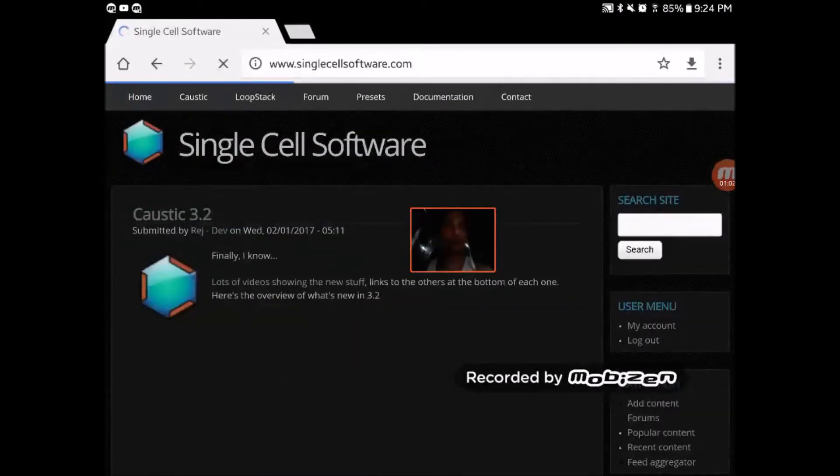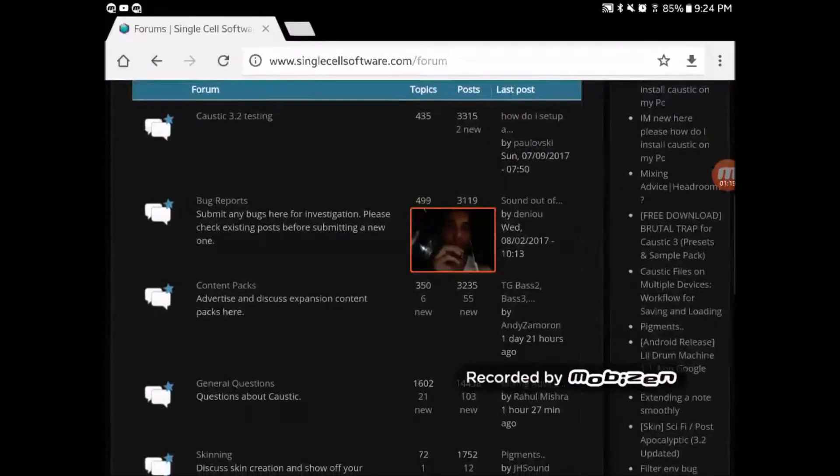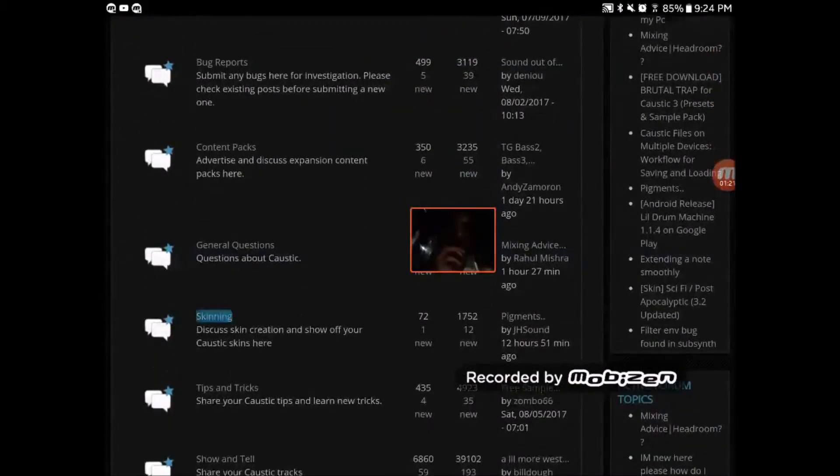All right, we're on home. So what you want to do is click on Forum. I don't know why it's not loaded — I have fast internet right now, at least it says so. Okay, so you go down and find the skinning section.